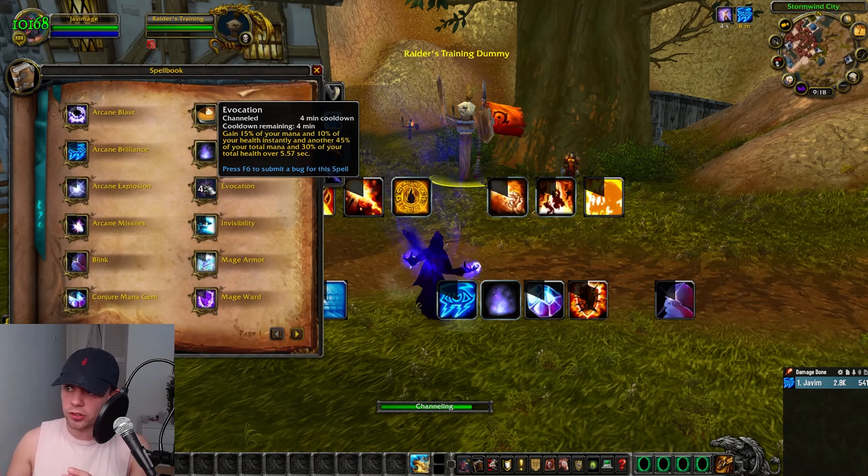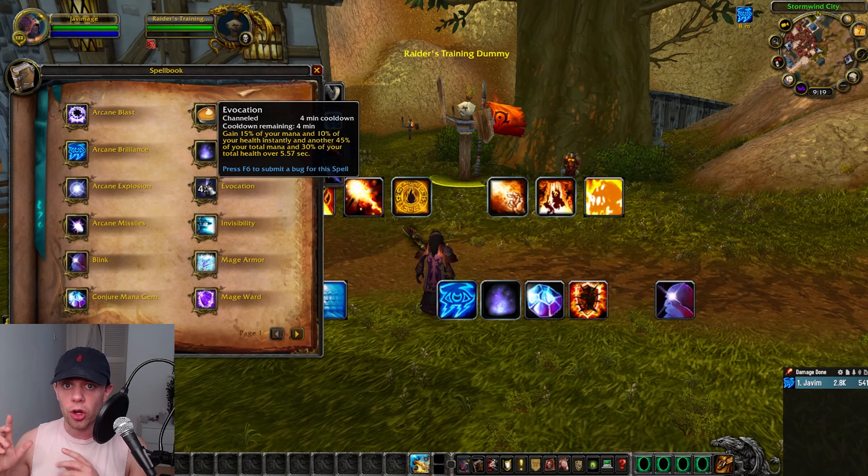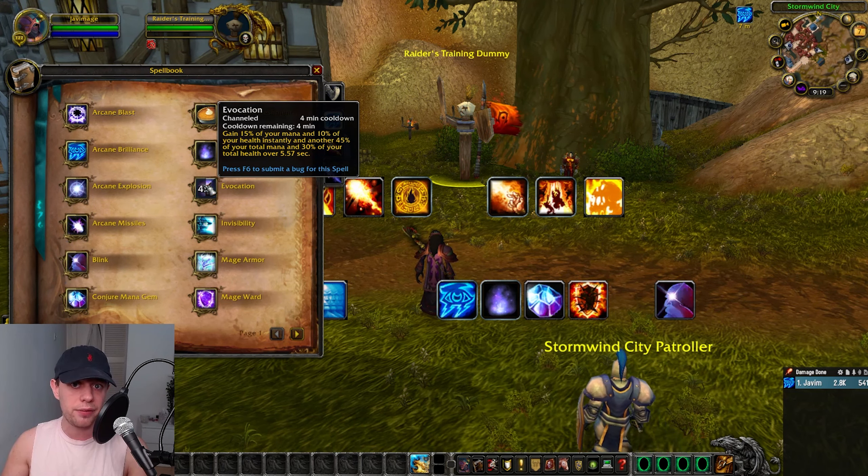Evocation is on a 4-minute cooldown. We gain 15% of our mana and 10% of our health instantly, and another 45% of your total mana and 30% of your health over 5 seconds. Basically, this is a way of getting your mana back if you run out. But also, because of that glyph, it can actually alleviate some of the healing you need from your healers — you can technically use it as an added defensive spell to regain some health when needed.